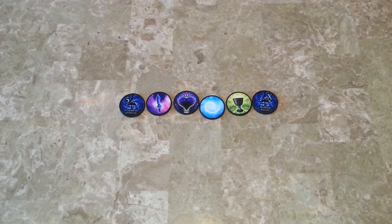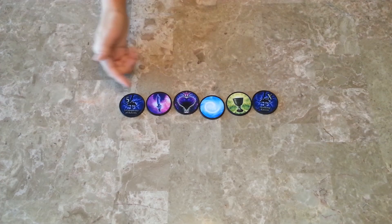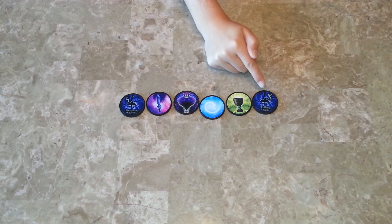To set up, you place the 4 resolution tokens and the Conspiracy of Ravens and the Skulking Ravens at the center of the table, in this exact order: Conspiracy of Ravens, Attack, Healing, Radiance, Victory, and Skulking Ravens. This is the order the game will happen, from Conspiracy to Skulking.